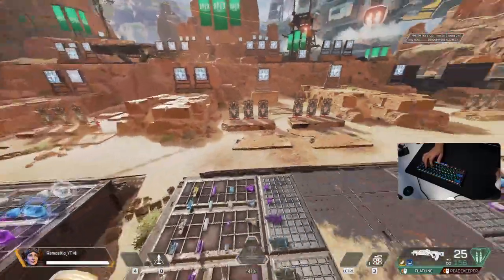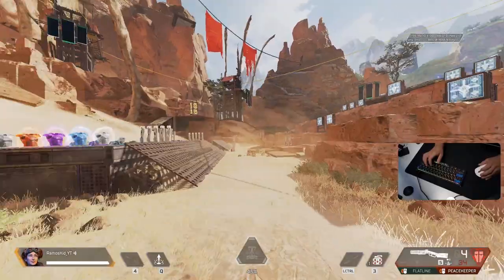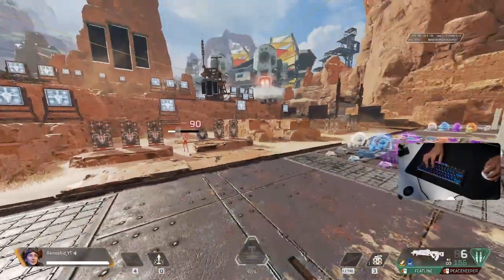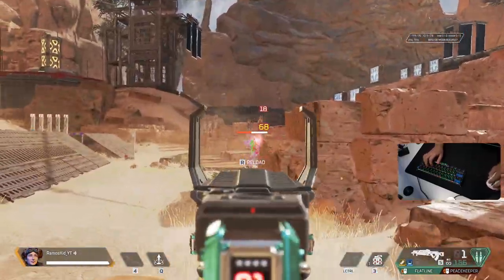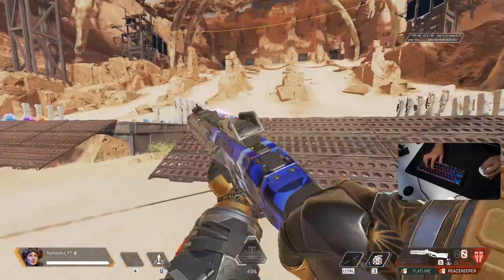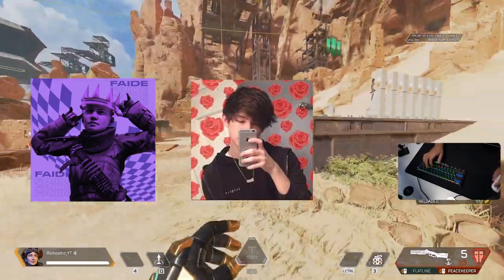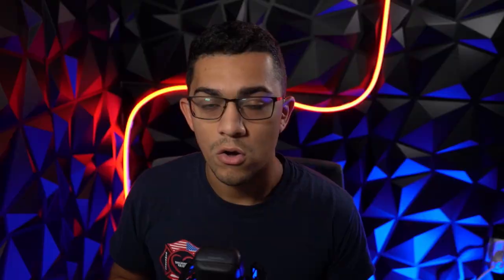The mechanic that we're talking about today is holstering your gun in order to slide, which is going to help you improve your overall movement as far as engaging and disengaging a specific fight. There are many top tier players that do this mechanic religiously within every fight, within every move that they make. They're pretty much holstering their gun as they run, and when they're ready to shoot and fight, that gun then comes out. Top tier players like Fade, Aceu, Timmy, and many others do this so that they can move about very smoothly.